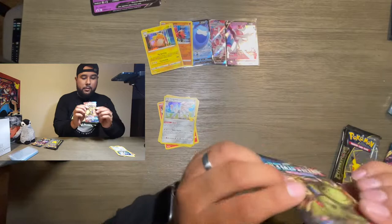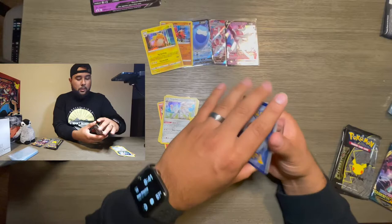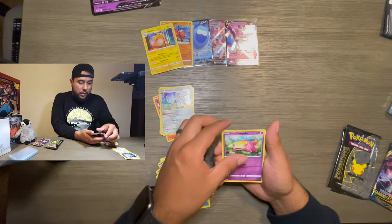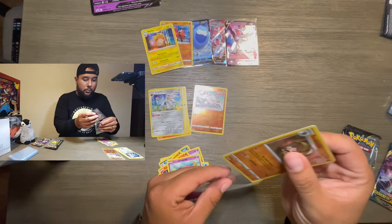Let's go ahead and open up Battle Styles. I think I'm getting the hang of this. There's that code card. Not too familiar with Battle Styles so I don't know what I can pull. Not bad — a reverse holo Mankey and a holographic Sandaconda. That one's nice, I'm gonna sleeve that one up.